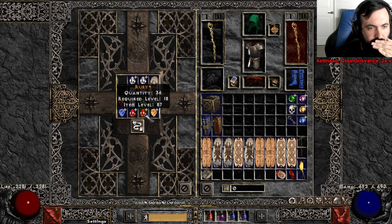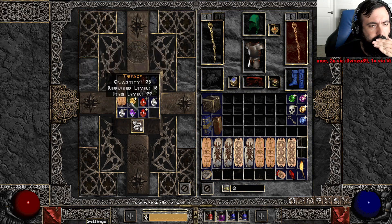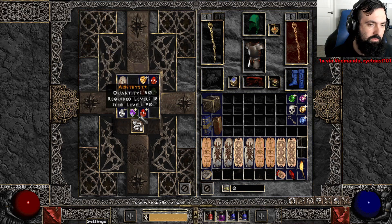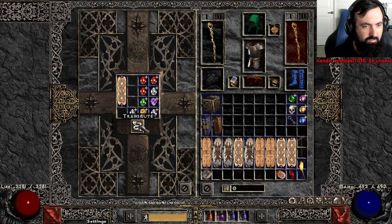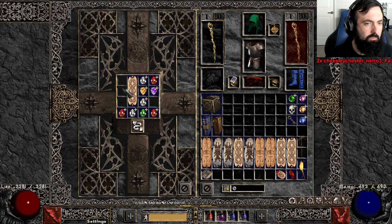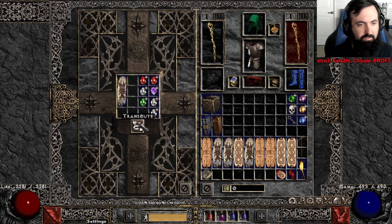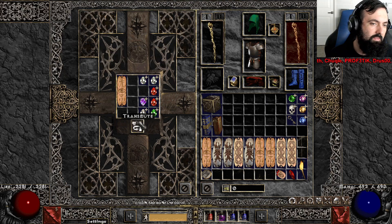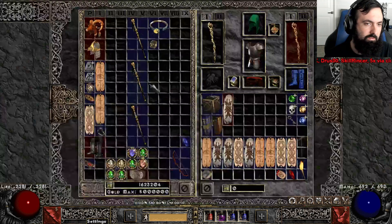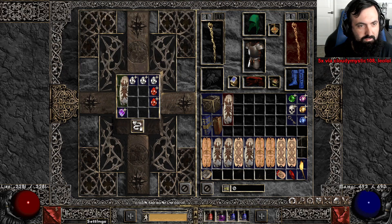28 life, 20 poison res. Come on man, another 40 plus life skiller — do it! This one does not want to roll anything. Now I see why you pick up gems. On this mod, gems auto-stack in your inventory, so it's easy to pick them up. This GC is literally not rolling anything. Tried to roll it like a hundred times. Druid elemental skiller.